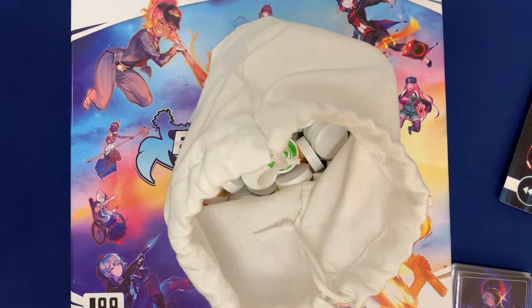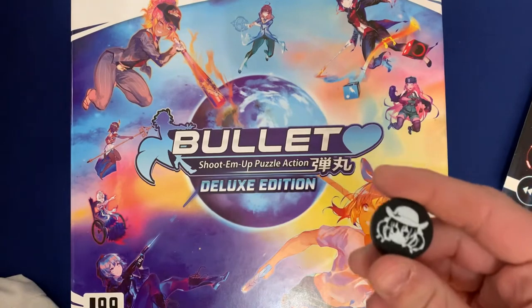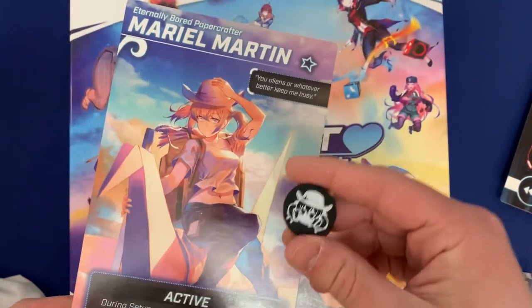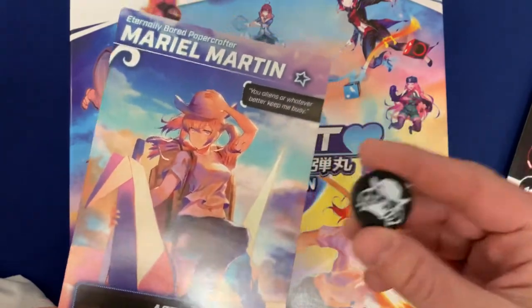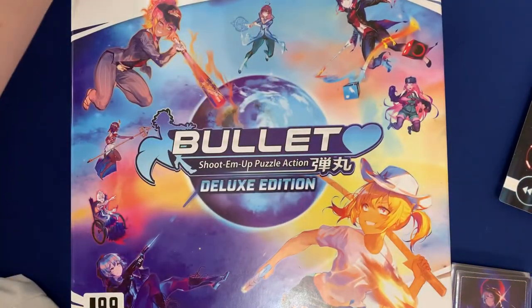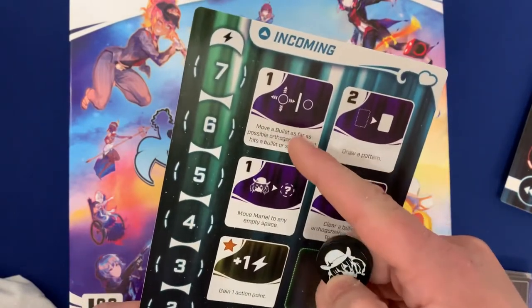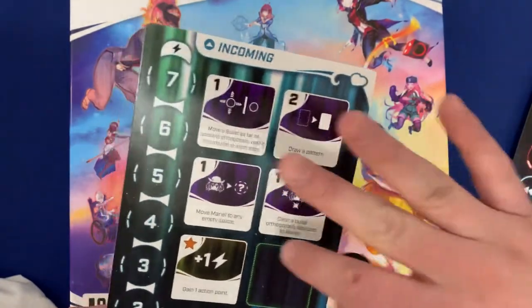My favorite type of character in this game are ones that come with additional components. For example, there's this cute little cowboy one — if you use Mariel, she has her own little cowboy piece that goes onto her grid and you can use it to clear things around. But when you use Mariel, your movement is a lot different than normal. You can't just move things one space; it's going to be kind of like one of those sliding puzzles where you push them to the wall.